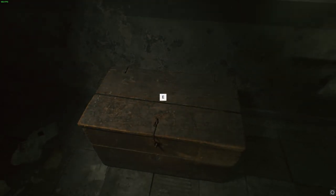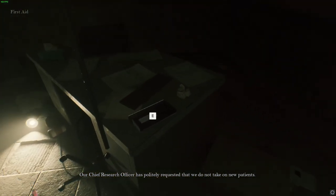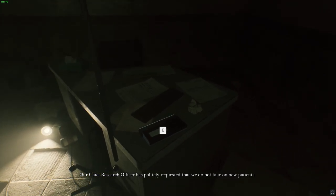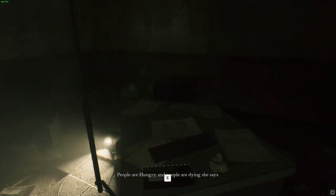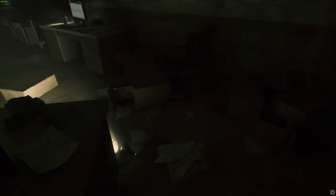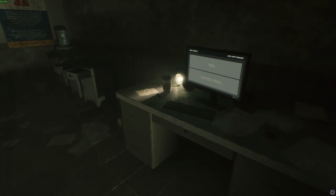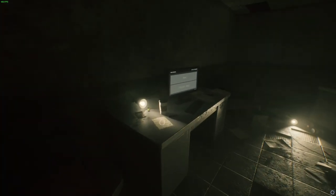Found a first aid kit. 'Our chief research officer has politely requested that we do not take on new patients. Not enough food — people are hungry and people are dying.' 'This gives me an idea — why can one of the issues not solve the other?' So people are dying, so they're going to feed the corpses to the living. Certainly sounds like something.